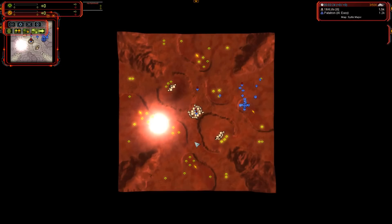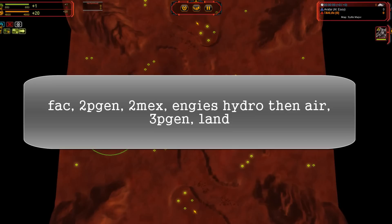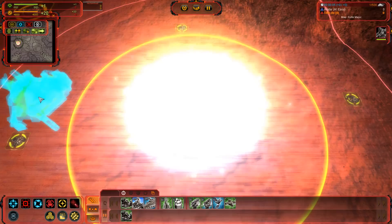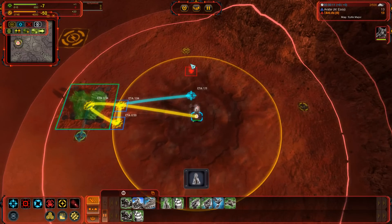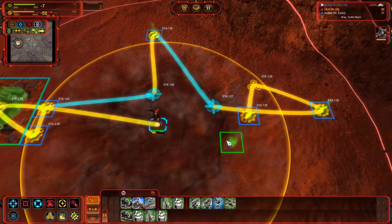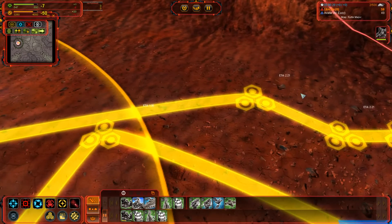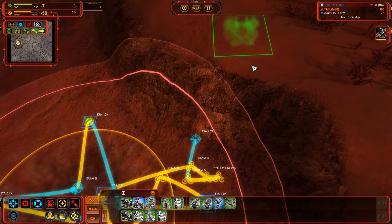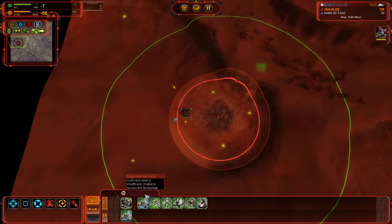Now we're going to do a flow variation. With this build order you really have to get that reclaim — it's a little harder to pull off, but I've seen people do this. This is one I've seen Voodoo do. Reclaim is going to be so important that I'm actually going to do some manual reclaim and throw in some manual reclaim with the ACU — get each one of those little rocks, they're going to be very important. We're going to get a factory, so it's going to be standard two or three power gens and two land factories with the ACU, plus a little better reclaim thrown in.